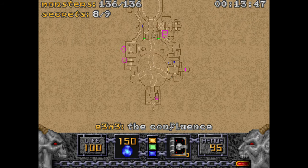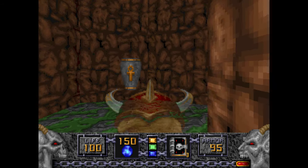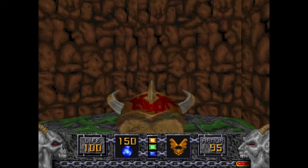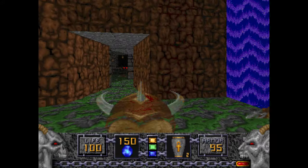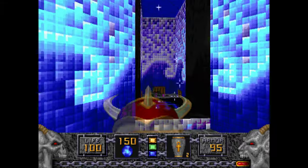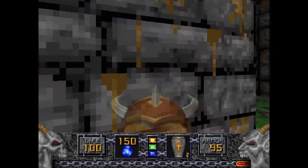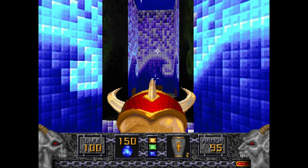Now if you'll excuse me, I'm gonna double check for the secret I missed, because I know I did miss one. And it was right here — I am a fool. After you play the map for a while, this will probably open up, which has a Mystic Urn — which to me is useless since I'm already at full health. And that is The Confluence.